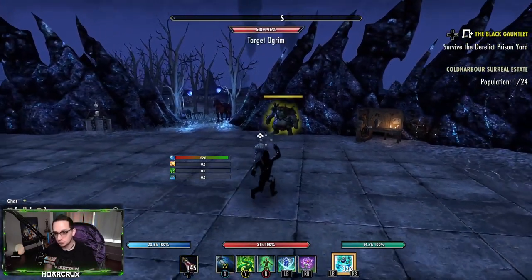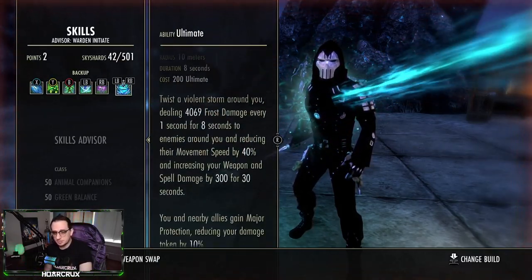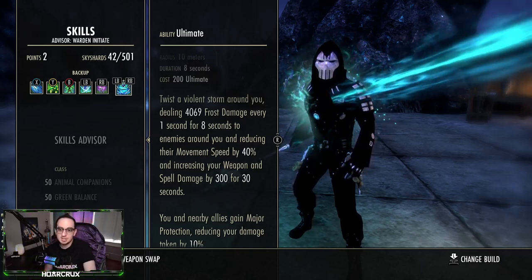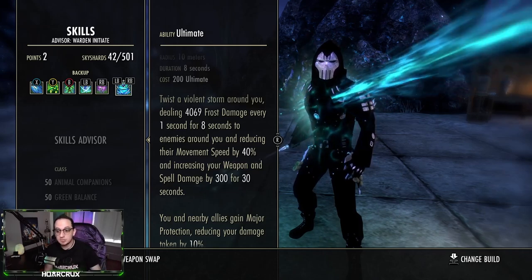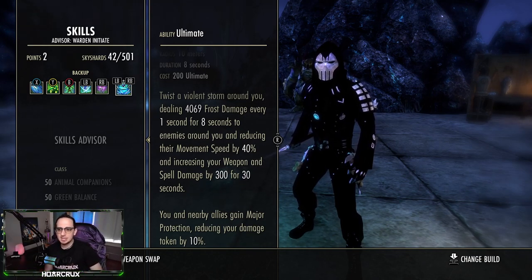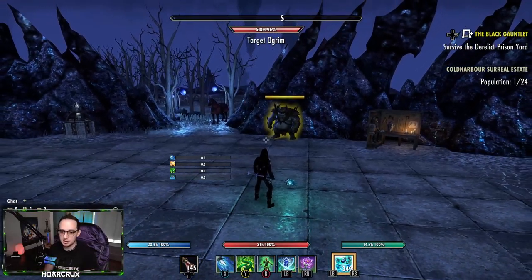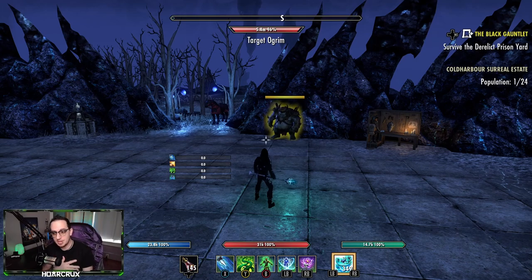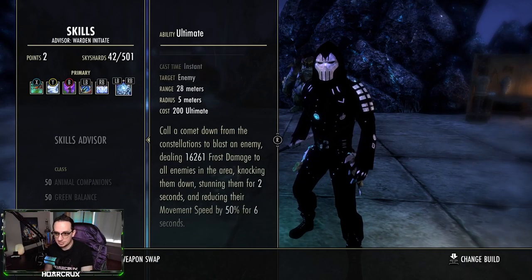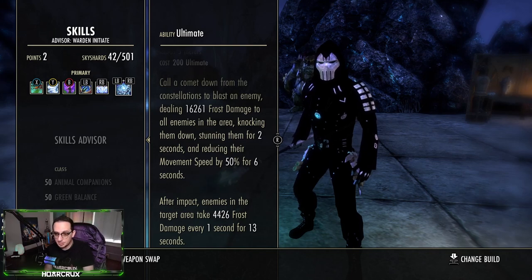Northern Storm is the ultimate of choice. It deals around 4k frost damage every second and will hit like a truck. It's better than Ice Comet for group situations — on top of Balorgs giving extra spell damage and penetration, Northern Storm also gives an additional 300 spell damage for a long duration, provides Major Protection for you and your team, slows everyone, and even helps land your beetles passively. Ice Comet is an option if you need single-target burst, but for groups Northern Storm is extremely powerful — as shown in the intro clips melting three players.